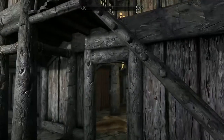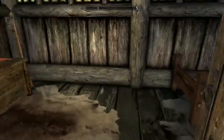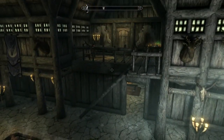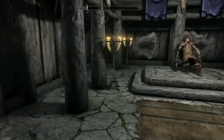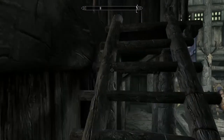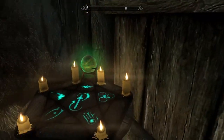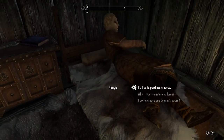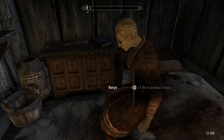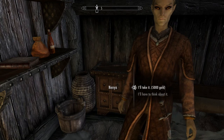You're going to want to find someone around here — she's a Wood Elf. The most common place for her to be is right here. There she is! Say 'I'd like to purchase a house.' She'll say she could sell you a fine piece of land where you can build your own house.